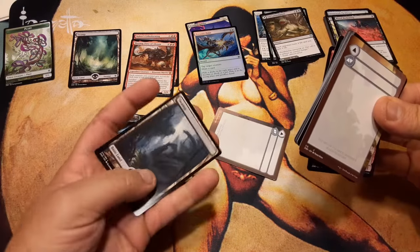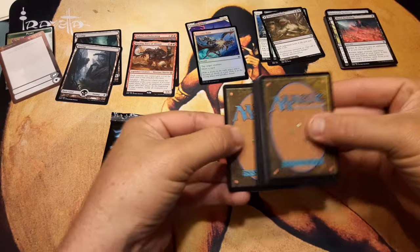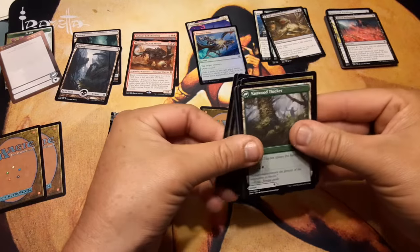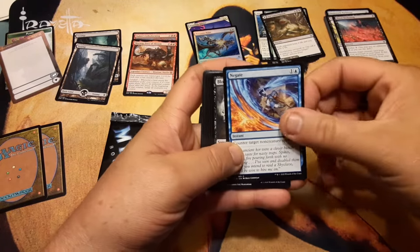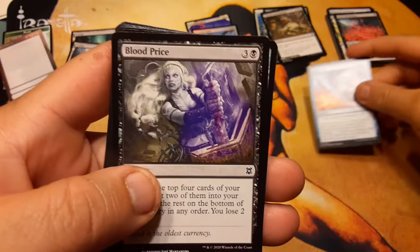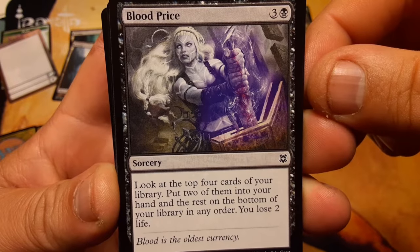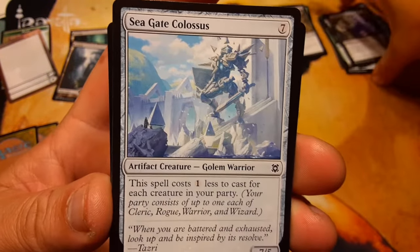Got two swamps — that's cool. Only going to have one foil, that's okay. So Negate — awesome, awesome. Great artwork on that one. Blood Price — I like this card, I really do. Three and a black: look at your top four cards of your library, put two of them into your hand, the rest on the bottom of your library in any order, you lose two life. I'd pay four for that any day of the week.